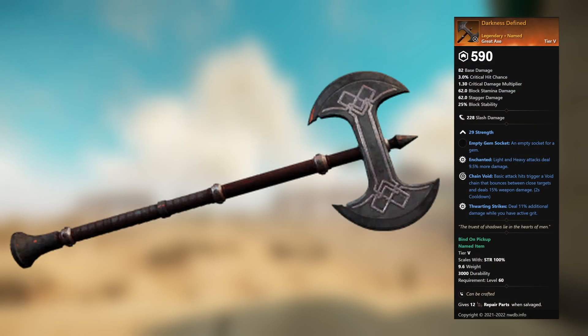Darkness Defined — legendary unnamed great axe. 29 Strength, empty gem socket. Enchanted: light and heavy attacks deal 9.5 percent more damage. Chain Void: basic attack hits trigger a void chain that bounces between close targets and deals 15 percent weapon damage. Thwarting: strikes deal 11 percent additional damage while you have active grit.